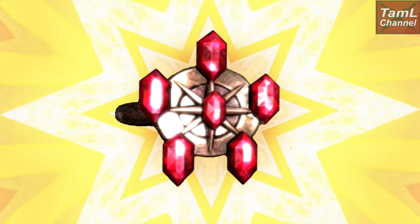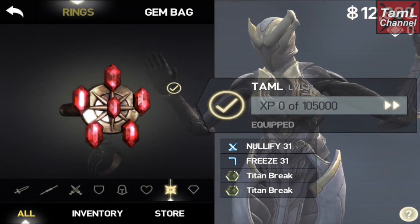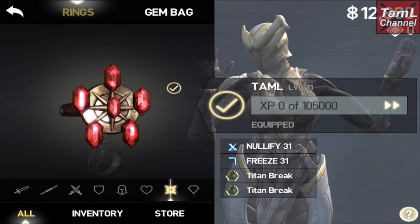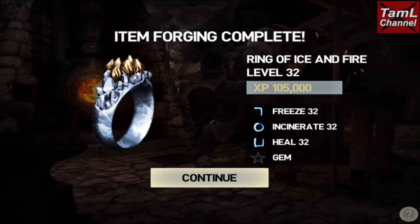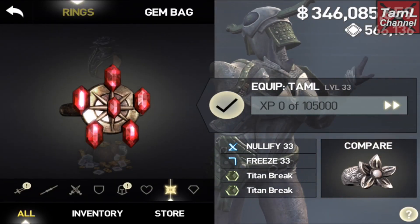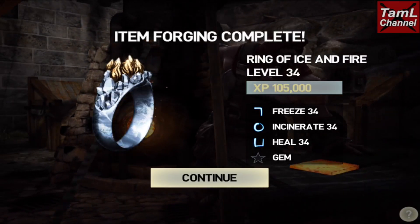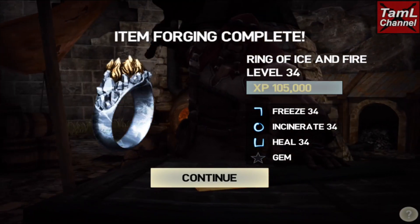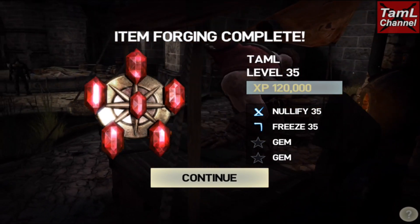Lastly, we'll look at rings. The XP remains at 105,000 for rings as you level up, but spells improve — damage spells increase in damage and others like Nullify last for longer. At level 35 rings require 120,000 XP.